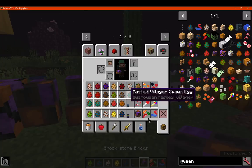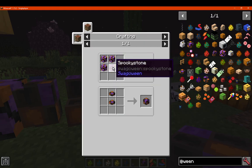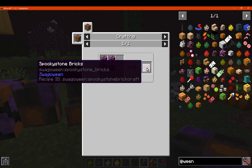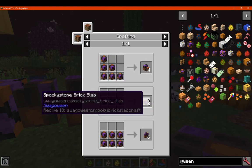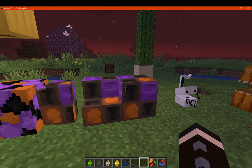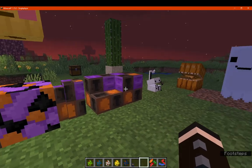Getting to other blocks, we've got the spooky stone, which is simply just cobblestone and any of the three dyes. From there you can make bricks, and then from there you can make slabs, walls, and stairs — spooky stone and then the bricks.